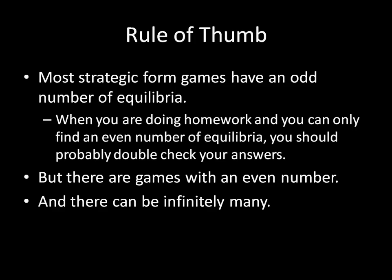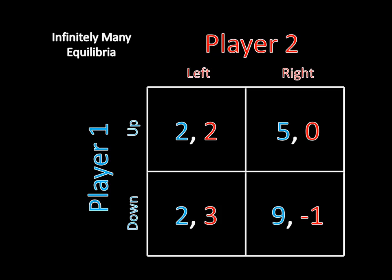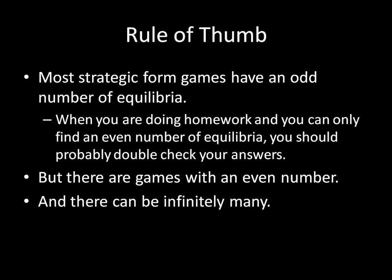We also know from past videos that there can be infinitely many equilibria as well. Just to refresh your memory, that was this game right here, where player two has left strictly dominate right, so she's always going to play left. Then player one is indifferent between playing up and down because he gets two either way. So there are two pure strategy Nash equilibria, and also infinitely many mixed strategies where player two plays left as a pure strategy and player one mixes with any probability between up and down. So that is the rule of thumb — use it carefully, and I hope that helps with some of your homework problems.